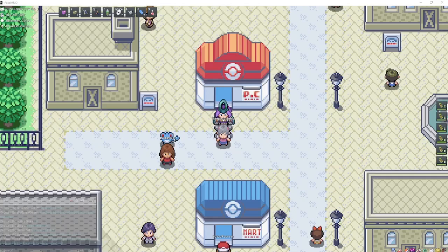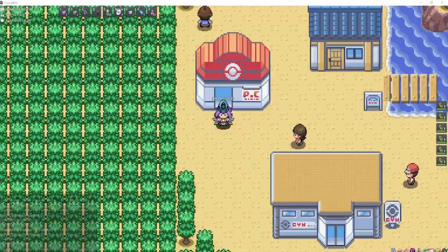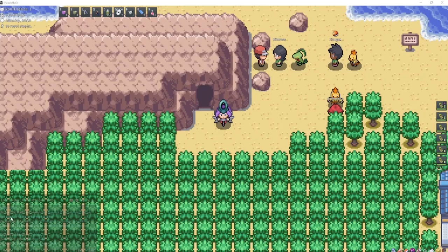Skitty can be found on Route 116, exactly where we found Nincada. Sableye can also be found in Granite Cave — if you come here at night or in the morning and use Sweet Scent, you should be able to Horde Hunt it. Mawile can also be Horde Hunted during the day or morning in Granite Cave. The best spot for Aron is also in Granite Cave.